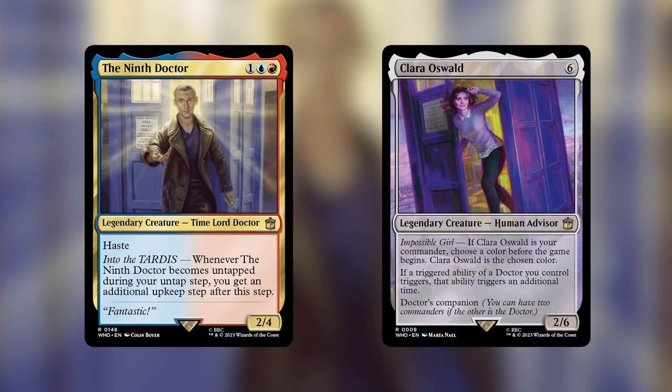The other commander is Clara Oswald, which we can choose to be any color before the game starts. It says if a triggered ability of a Doctor you control triggers, that ability triggers an additional time. Which means that with the 9th Doctor and Clara Oswald out, we are going to get 3 upkeep triggers every turn. I chose Clara to be green because there are a lot of really fun green upkeep triggers to explore. This deck is mainly focusing on getting powerful upkeep triggers out there and happening multiple times, while the 9th Doctor doubles them and Clara brings that up to 3 times every turn.